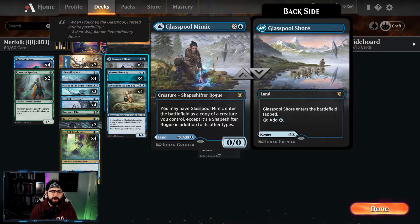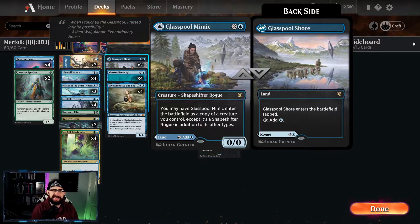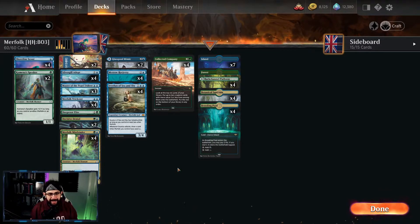The Glasspool Mimic — a Shapeshifter Rogue. We're playing two of these. It can take on and impersonate any other card or creature we have on the battlefield, so treat it as a +1/+1 lord effectively. We then have four copies of Merrow Reejerey — again +1/+1, so it's a lord. Whenever you cast a Merfolk spell you may tap or untap a permanent on the battlefield, allowing us to get damage through. And a four-of Svyelun of Sea and Sky, which has indestructible as long as you control at least two other Merfolk. When it attacks, you draw a card, keeping up momentum. Other Merfolk also have ward of one.